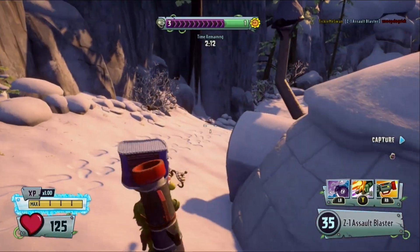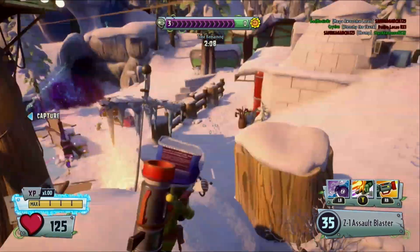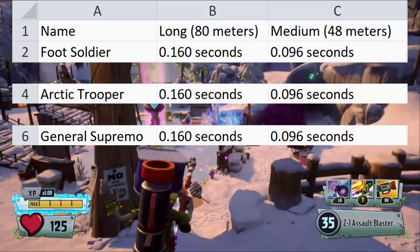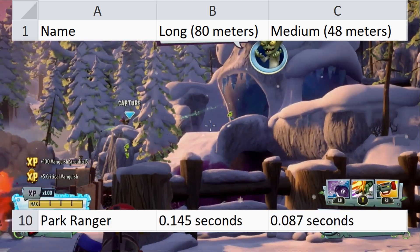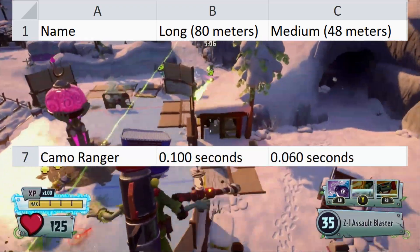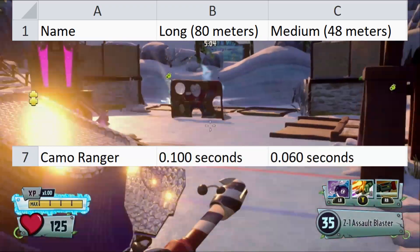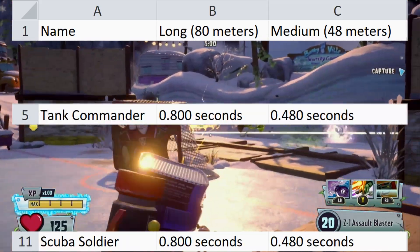Travel Time is an arbitrary stat used to calculate time to kill, and also gives a general understanding of projectile speed. Foot Soldier, Arctic Trooper, General Supremo, Sky Trooper, and Centurion all have the same projectile speed. Park Ranger is slightly faster, Super Commando is slightly faster than that, and Camo Ranger is the fastest — his projectile speed is also identical to default Cactus. Tank Commander and Scuba Soldier both have an identical slower projectile speed.